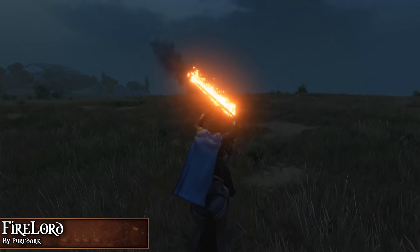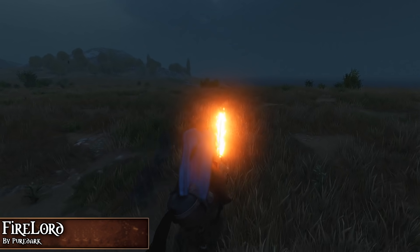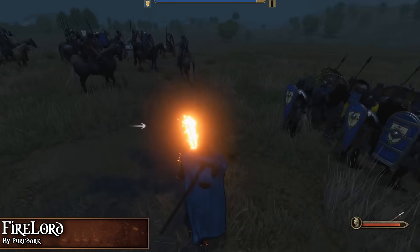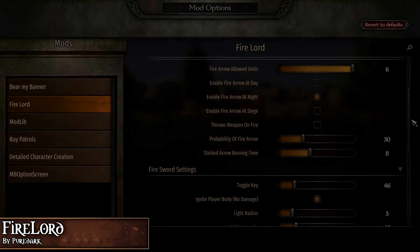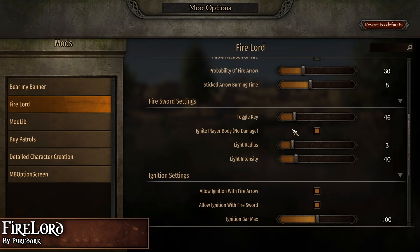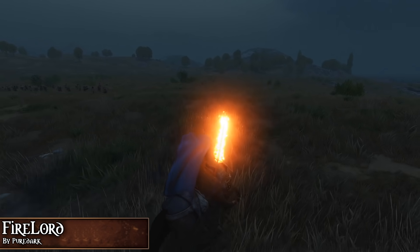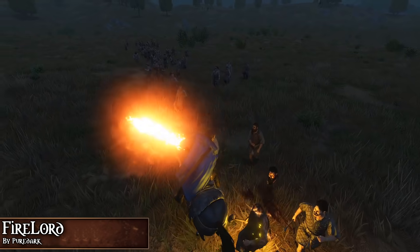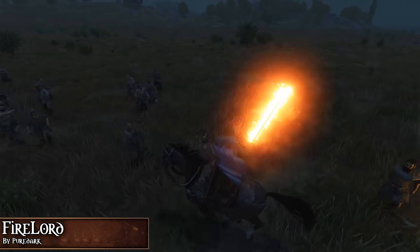The mod is highly configurable — you can alter the light intensity, radius of the flames, or even raise the ignition bar to a much higher value so that enemies won't burst up in flames after one hit. To make your blade fiery, all you have to do is press the C key when in a scene. The first time I started the mod, not only did my sword burst up in flames but my player character also, which I didn't expect. But thanks to the options menu, you can turn that feature off. I really like this mod — it just looks absolutely badass.